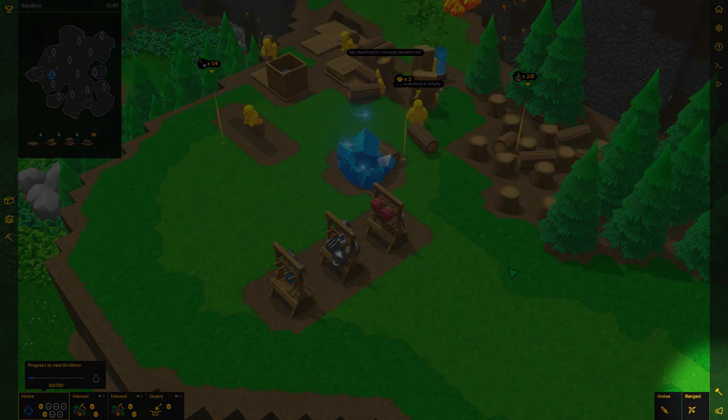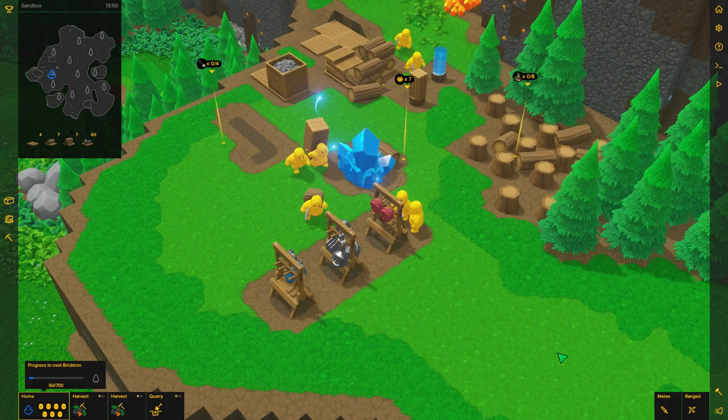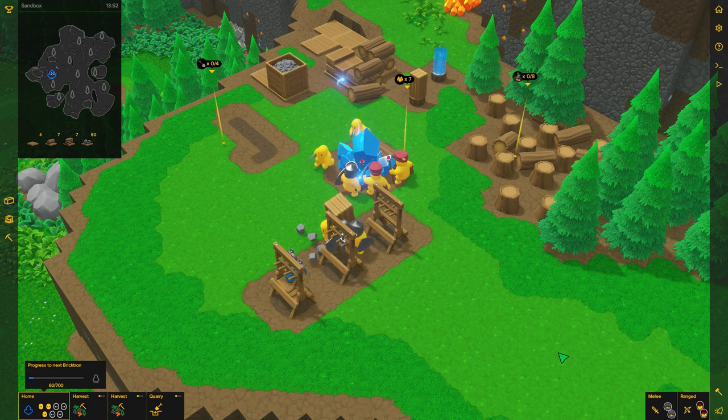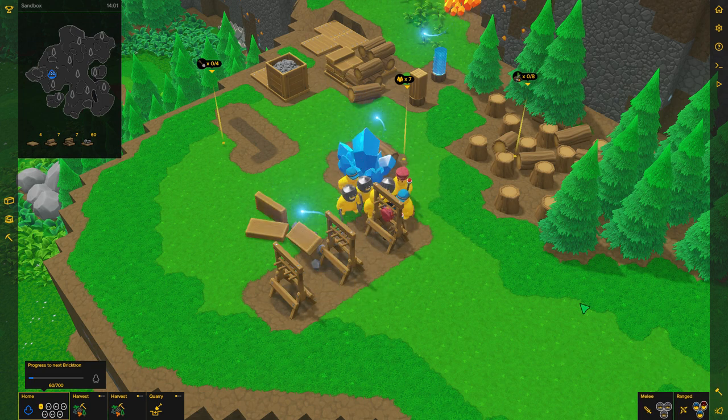At the bottom right of your screen there is now a call to arms button which will tell all of your workers to stop what they're doing and grab the nearest weapon, and a new feature — back to work — which will tell all of your military units to put their weapons away and get back to work.